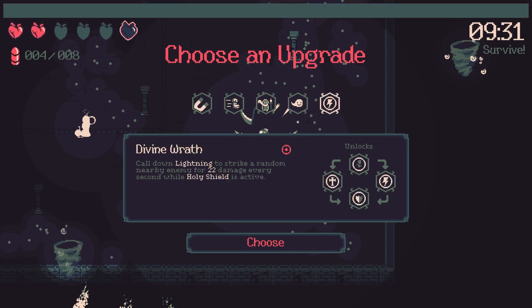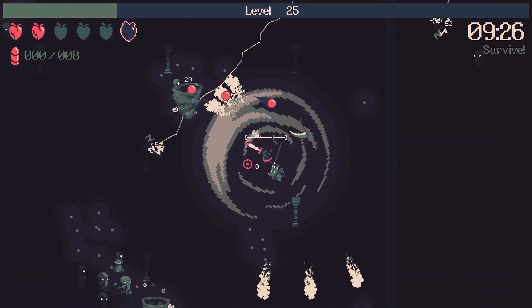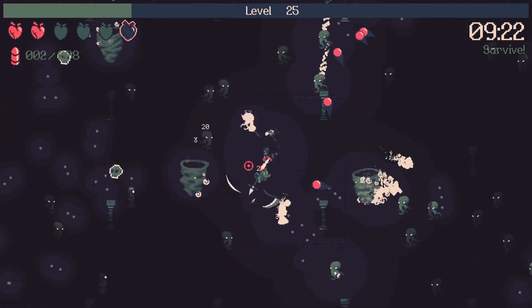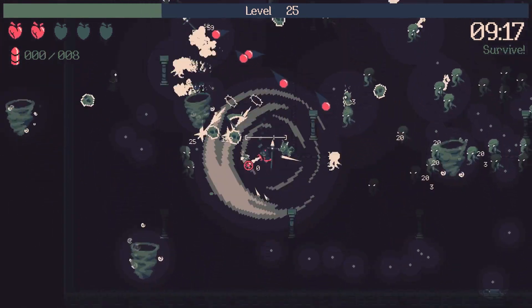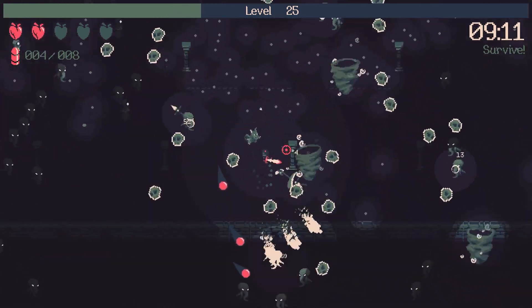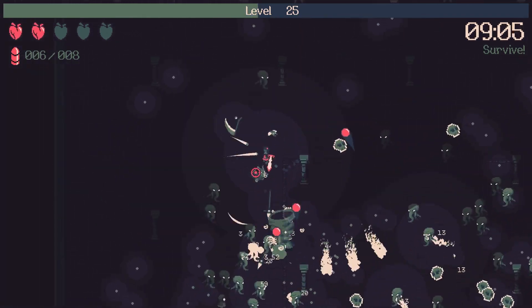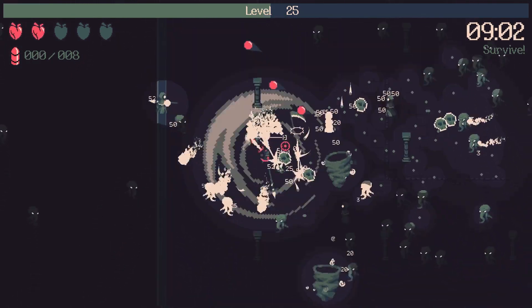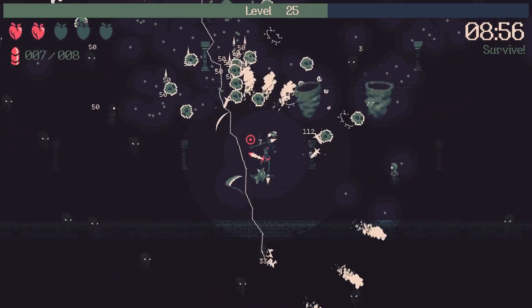Call down lightning to strike a random nearby enemy for 22 damage while holy shield is active. Summon a ghost to rapidly shoot projectiles for 8 damage. Let's grab the move speed — the 8 damage isn't going to do much for us right now. I'm going to let my summons do all the work. I think we've found a pretty OP build with this character — anything that benefits summons really synergizes with Lilith's affixes.